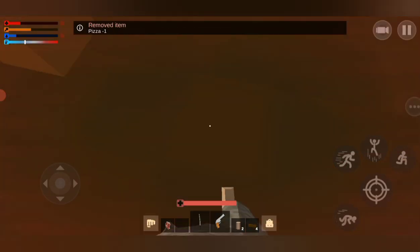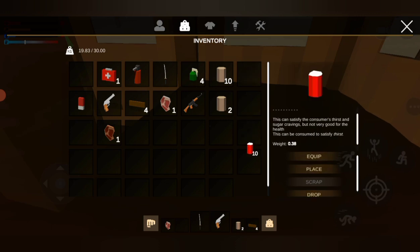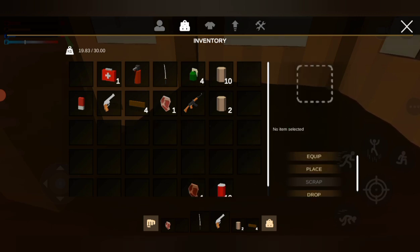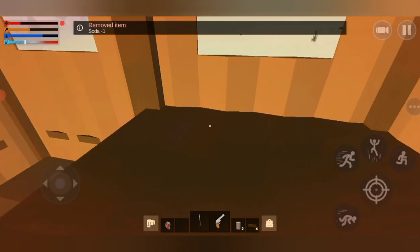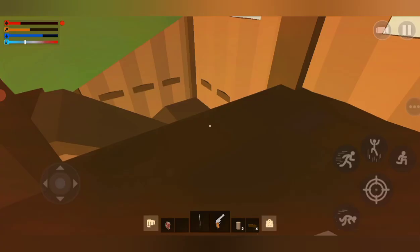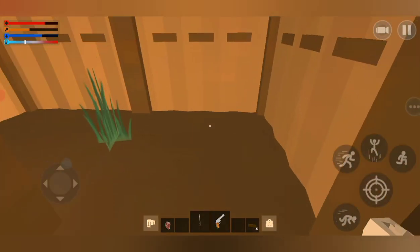I need this pizza. I'll drink that. How many bandages do I have — oh wow, I got quite a few. I'll just wait, I don't need to eat that raw meat, I got cooked meat.